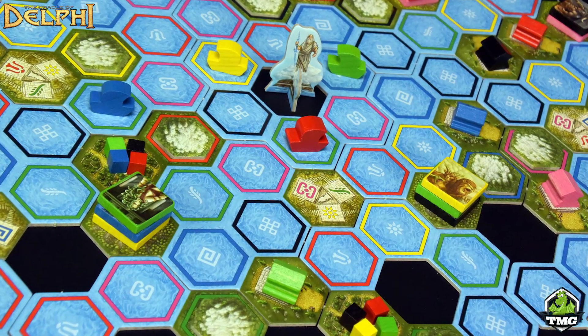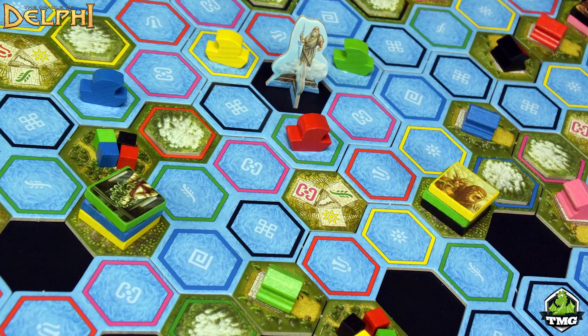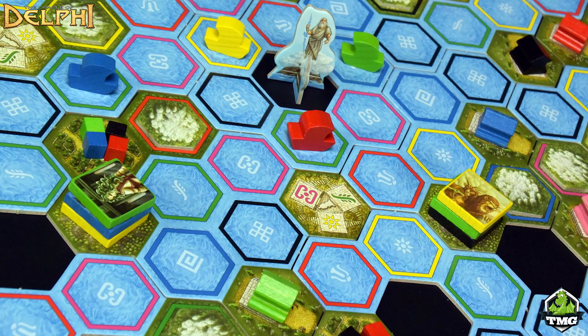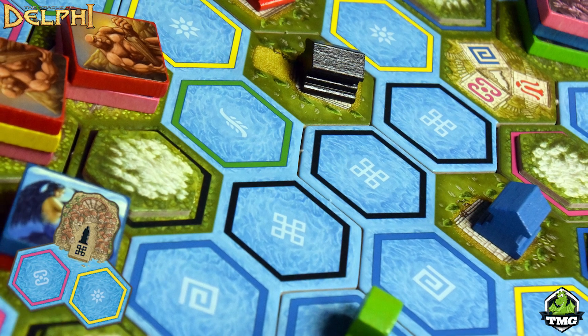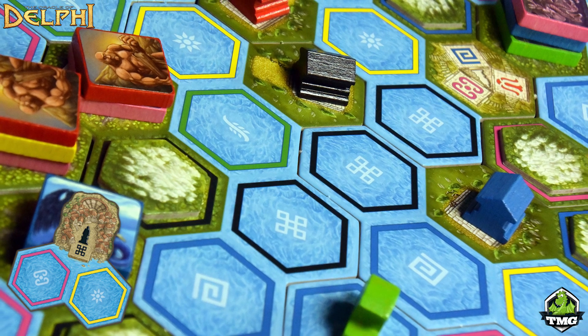It's a modular game. When you set up the game, it can be arranged any way you wish. You are traveling over the seas, represented by the blue tiles, and there are several islands. The only setup specification is to make sure the cities, which house the statues, are roughly equidistant around the board. Placement and where you are on the map makes a big difference in the order you accomplish your tasks.